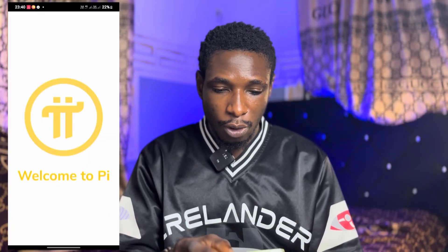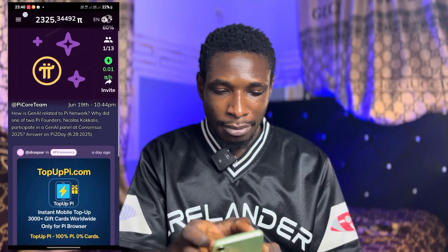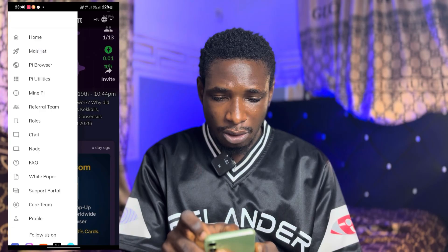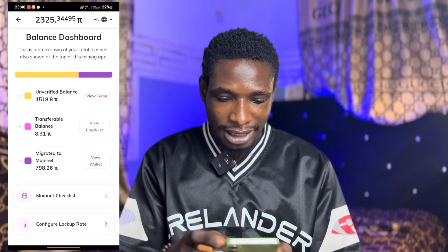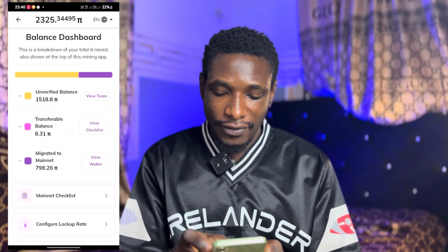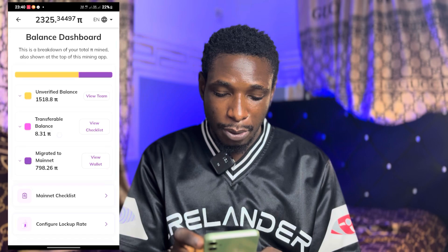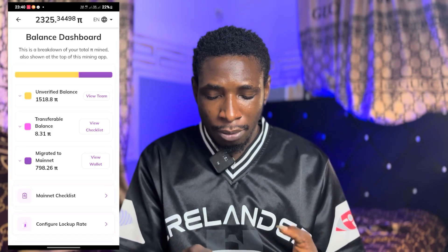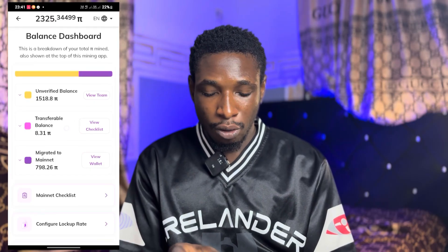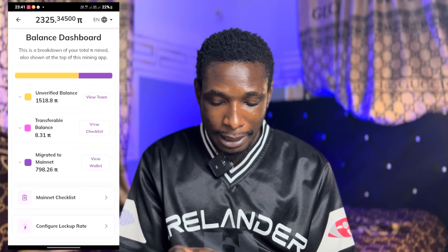The first thing you want to do is open up your Pi app. Tap on the hamburger menu at the top left of your screen, go to Mainnet, select the second option, and check your screen to make sure you have some amount of transferable balance. As you can see, I have a transferable balance of 8.31 Pi.